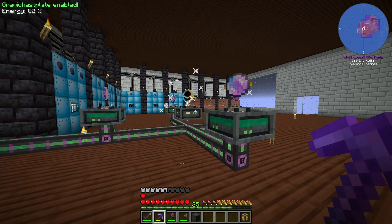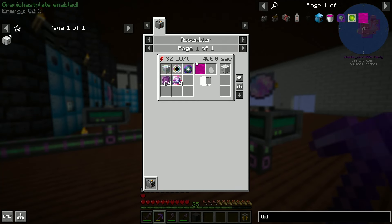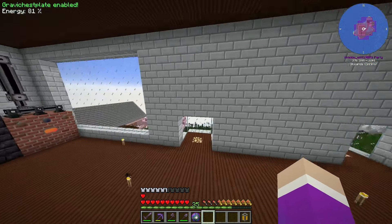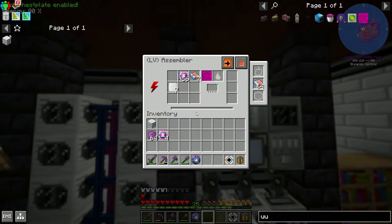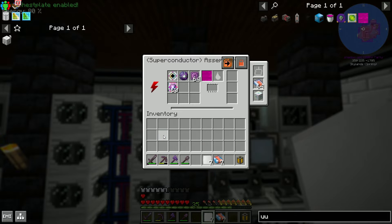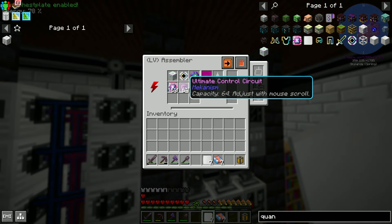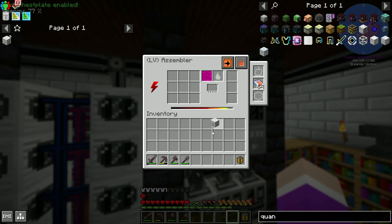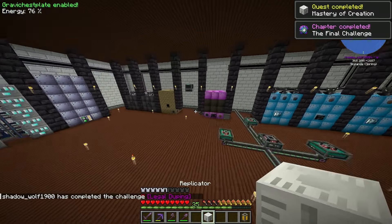I'll set up the replicator right here. The replicator needs to be made in an assembler with 500 millibuckets of UU-matter. Here is our ultimate singularity! I'll throw in the ultimate upgrade, quantum machine hull - it went into the wrong slot, let me fix that - and there we go, we're making our replicator. Let's speed up the assembler. There we go - replicator, legal duping! That's pretty much it - we've finished the pack!